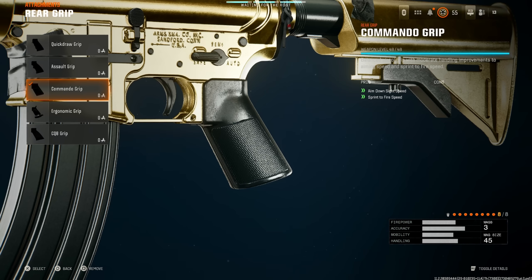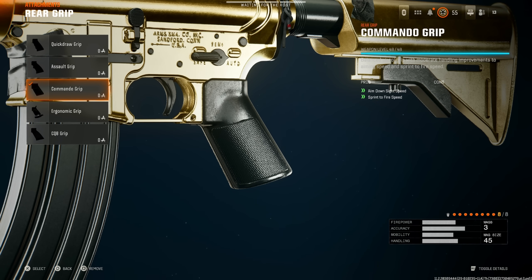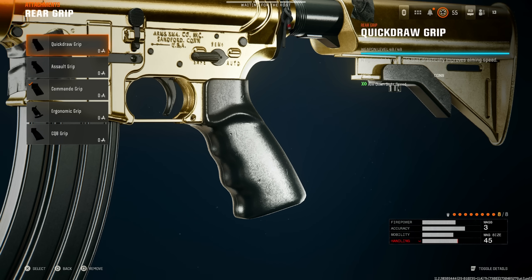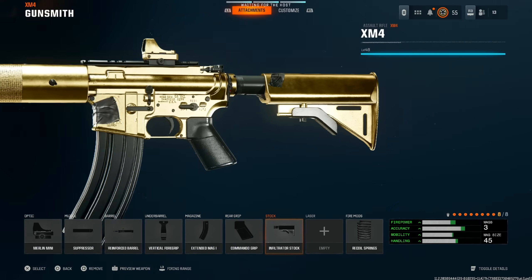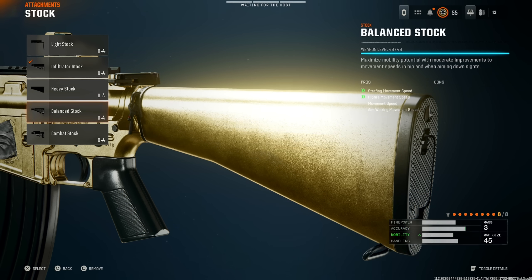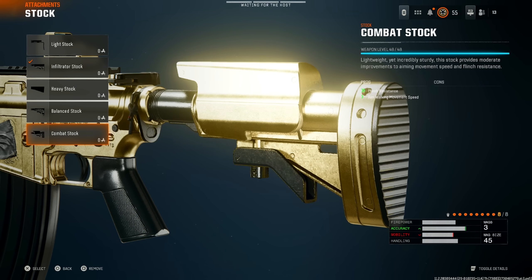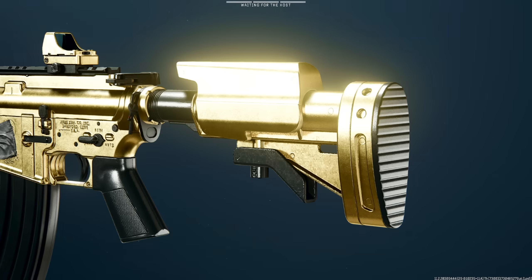Next, commando grip — better than quick draw or assault grip if you're moving around the map. If you're stationary, quick draw grip is probably better. But if you're sprinting around trying to catch people off guard, commando grip is the best option. For the stock, go infiltrator stock for casual public matches, but combat stock for competitive, since flinch will be really devastating when people are shooting at you.